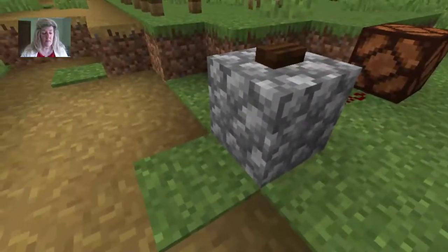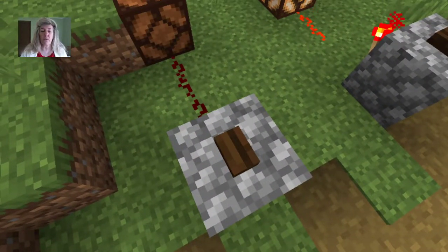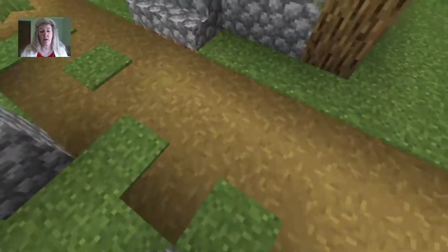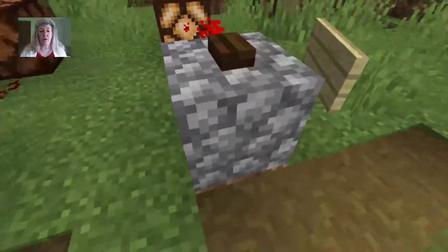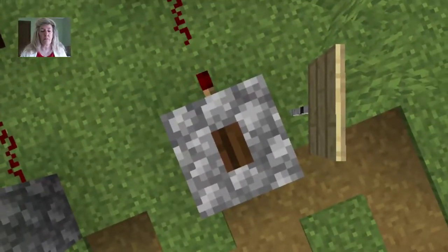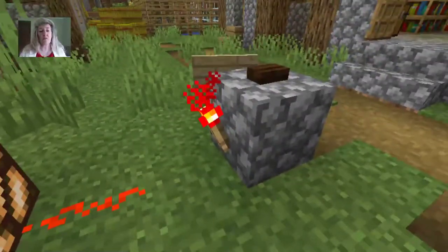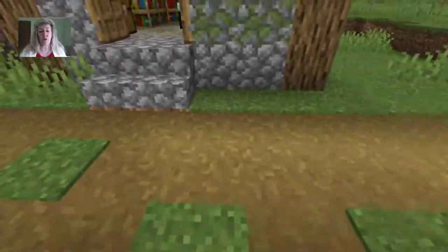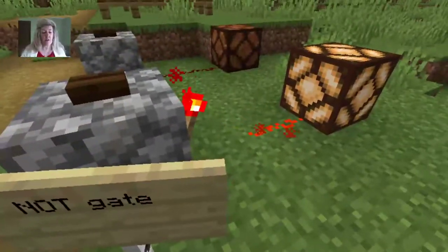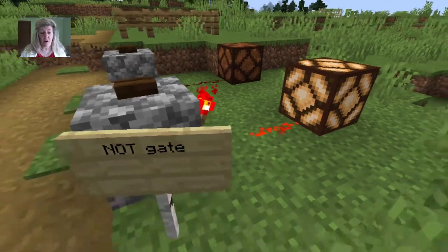So here I am. When I press this button the redstone lamp goes on — the circuit goes on and the redstone lamp goes on. That's the typical circuit. Now over here the redstone lamp is already on. I press the button, the lamp goes off. And the reason it works differently is because I have this redstone torch here. A redstone torch acts like a NOT gate, and when you press the button the lamp is not on.